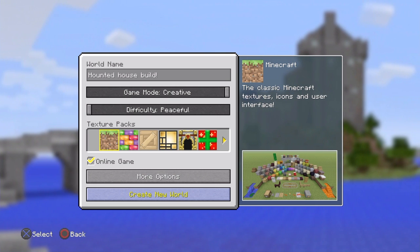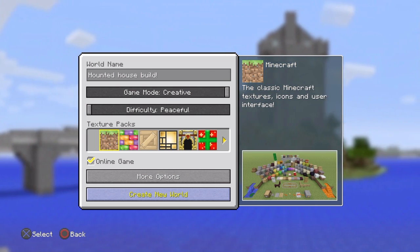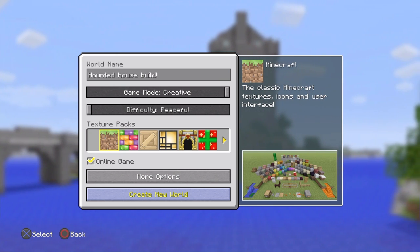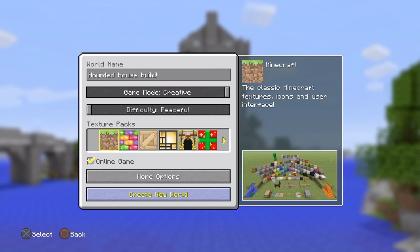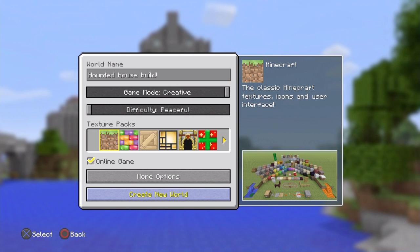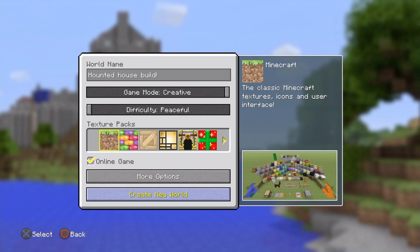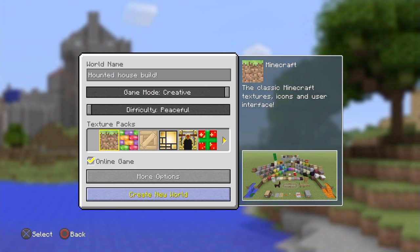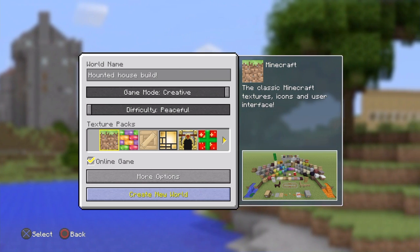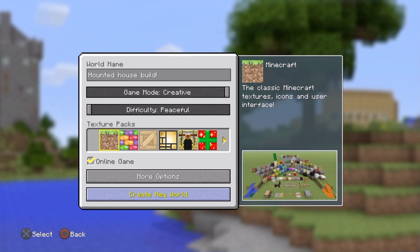Welcome back to a brand new video. Today I'm back in Minecraft and we're on the build up to Halloween. I'm going to be building a haunted house — because it's Halloween it's supposed to be scary. It's not going to be the scariest in the world because we're not on PC and we don't have sound effects, but we're going to make it dark. I built this one before so we'll see how it goes.